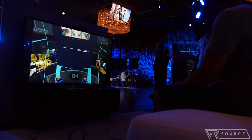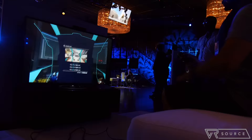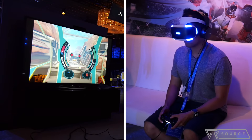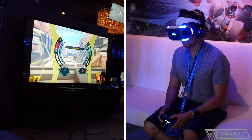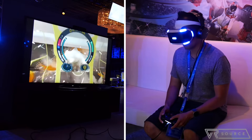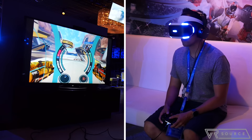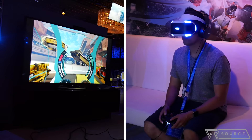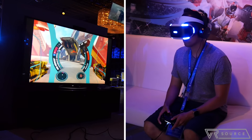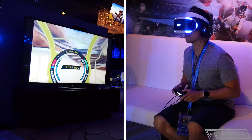You're controlling with the DualShock 4 controller — it's pretty straightforward. The analog stick moves you forward and back, there's a button to jump, and the shoulder triggers shoot your weapons. It was a three-on-three situation: three rigs versus three other rigs in an arena-type battlefield. I didn't really know what I was supposed to do, so I just started shooting the other rigs, and it was fun that way.